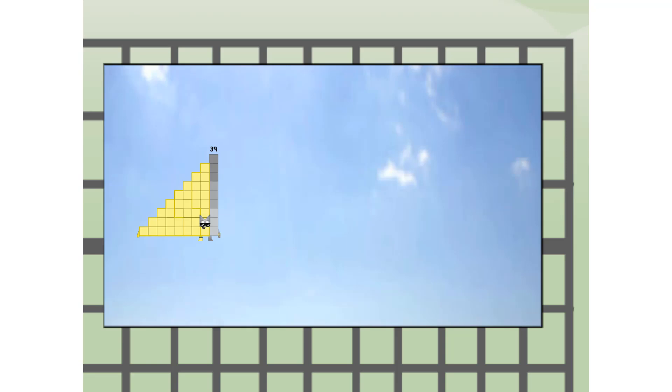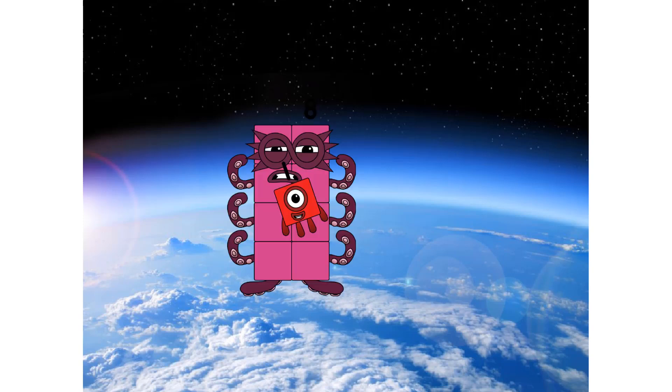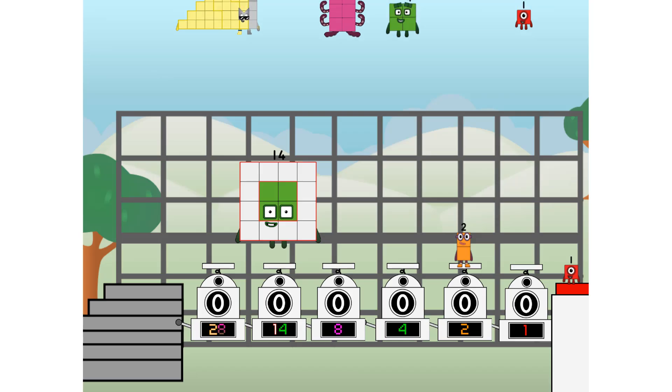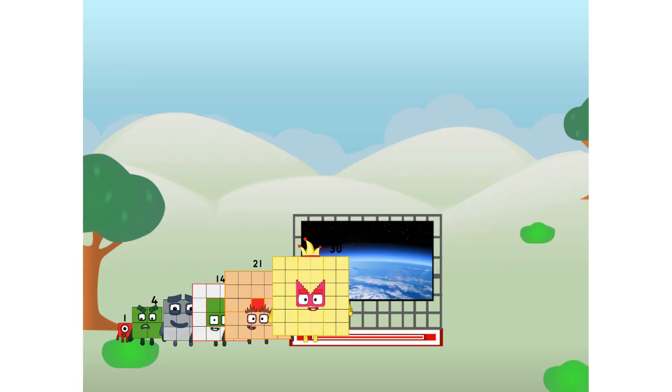39 way up high. Amazing. But not a square. Wait and see. Wait and see. The edge of space. Nearly there. Amazing. We sent a square to the edge of space without rockets. We just need a little more power.